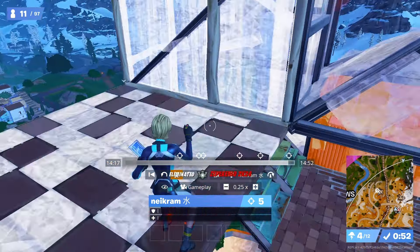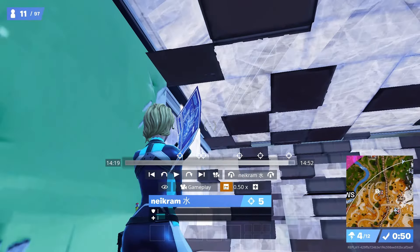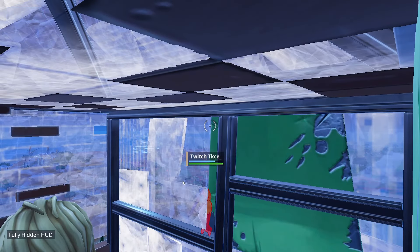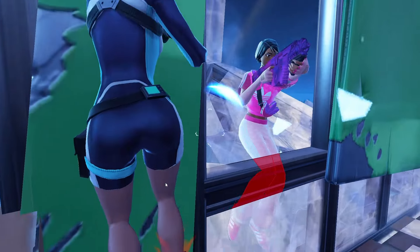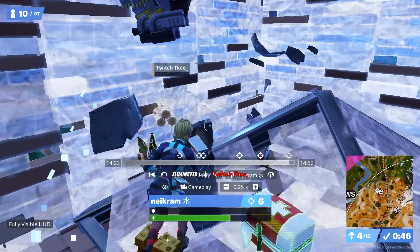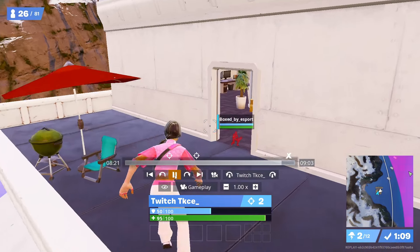That's how you find your mistakes through VOD review. I boxed him — he didn't know what to do. He could have edited out but he hesitated. Instead of me shooting I hesitated too, and I could have easily killed him if I reset and did a different type of edit. Another example of how I died: the way I died was actually avoidable — I could have edited the ramp to protect myself or gone left, but my brain was just draining out.